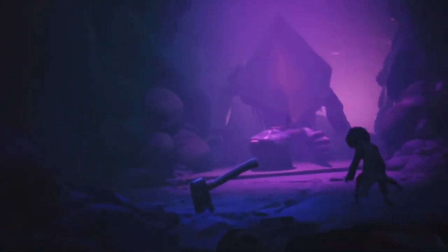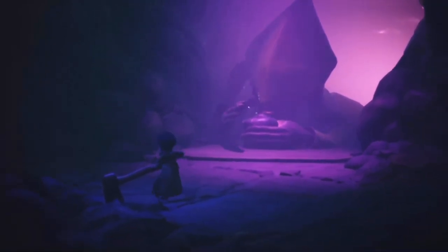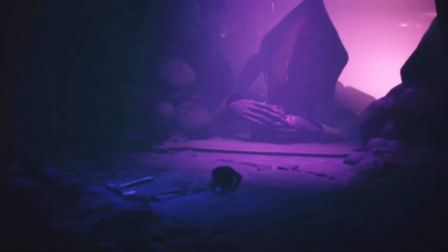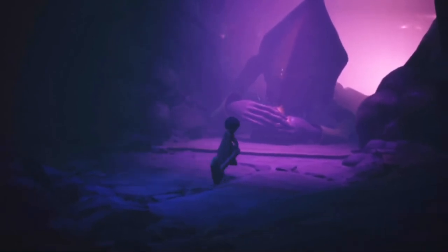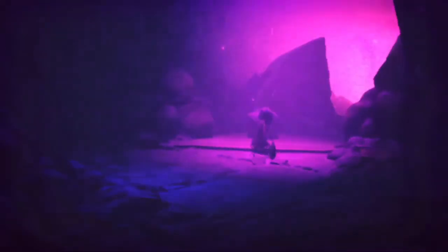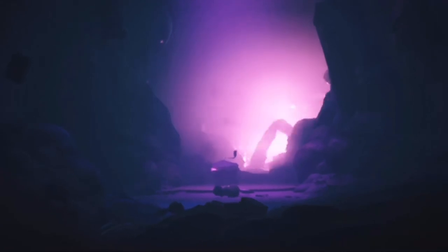Weakening Six will free her and start another sequence where you both have to escape the collapsing area. And that was all the bosses in the game in the correct order. There are also mini bosses in the game, so if you want to see a video on that as well, let me know in the comments.